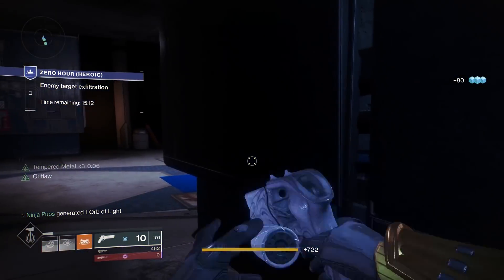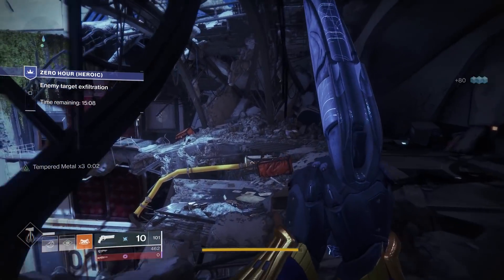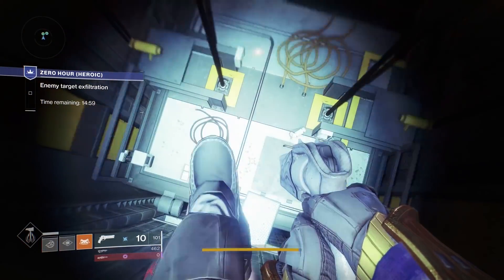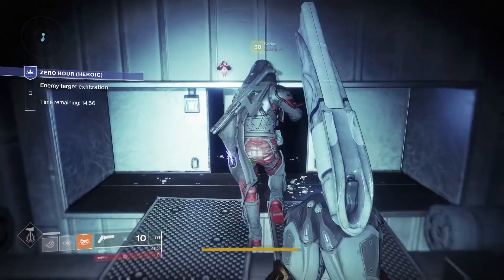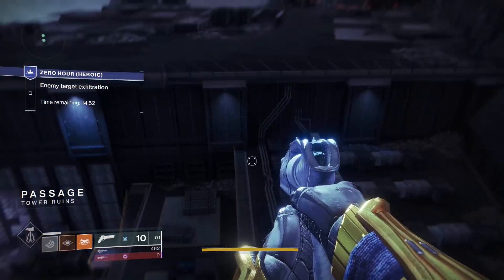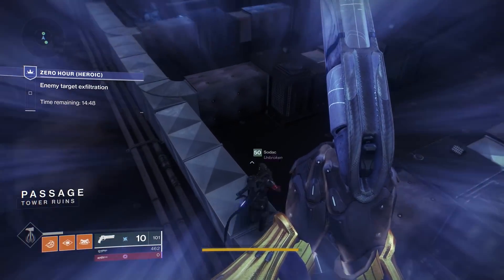Kill all of the enemies in each section to open the barrier and escape deeper into the tower ruins. Once you drop down the elevator section and climb out of the air duct, this is where the entire layout changes. Instead of just floating down to your left and running underneath the ship, you'll have to bear right a little and find an air duct on the rooftop that's open.